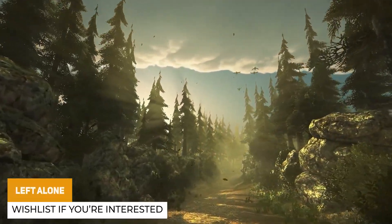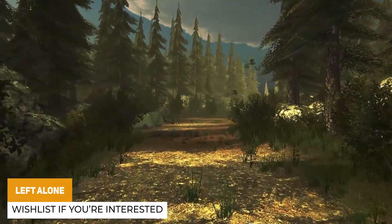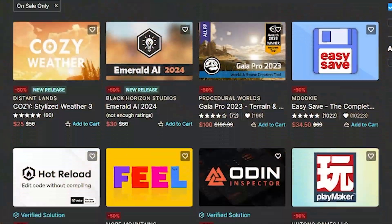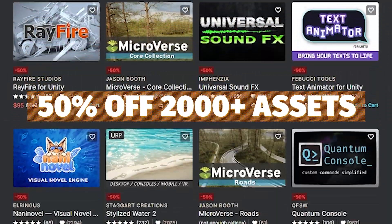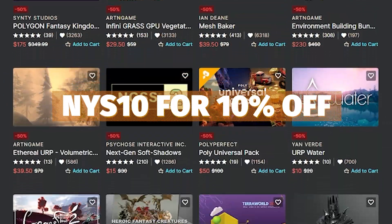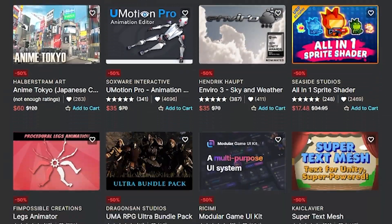I'm also working on a massive update to my game Left Alone, which is hopefully going to be finished in 2024 — it's an entire rework of the game with all the code and everything. You can wishlist it and follow it on Steam. Do be aware that there's the Unity Asset Store New Year's sale which is 50% off over 2,000 assets, and you can use the code NYS10 to save an additional 10% off over $100 in content.